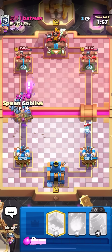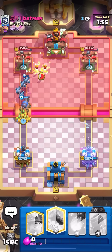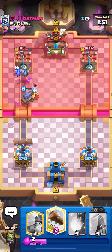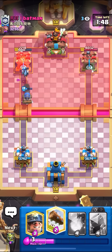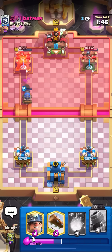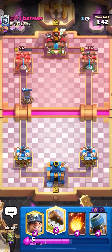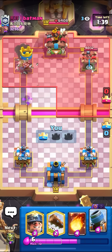Oh, nice! I think I just won. He has zero Elixir. He went Hoggy Q into a Cannon Cart — what was that? He has nothing for the Cannon Cart. Ice Spirit, Cannon Cart still alive, walks up to the tower. And that actually should be Tower Down right there. Let's go! I actually just read this guy's mind so hard right now. Tower Down, let's go.